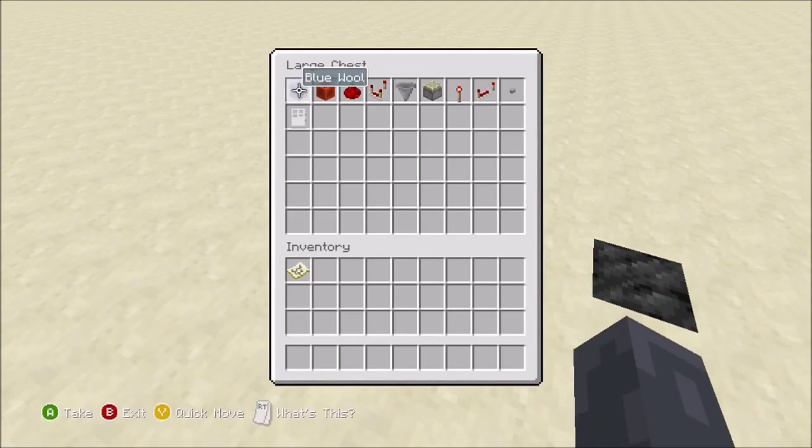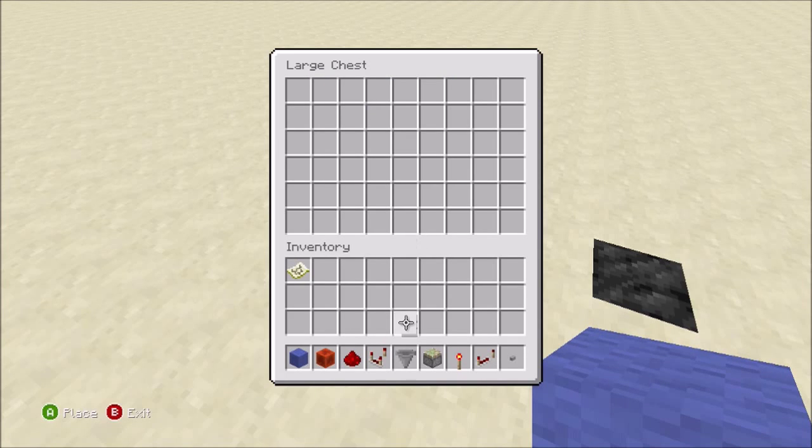So these are the items that you're going to need: a button, a redstone repeater, a redstone torch, a sticky piston, a hopper, a redstone comparator, redstone, a redstone block, blue wool, and a door or whatever you're hooking it up to.